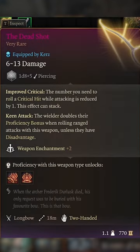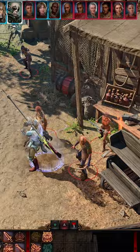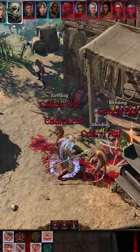Later on, in Act 3, stack these items to land critical hits on a 17 while attacking with advantage on bleeding targets.